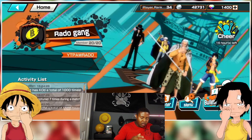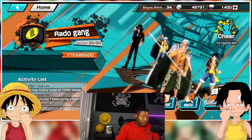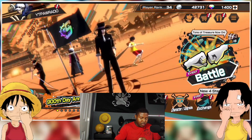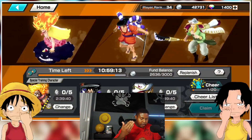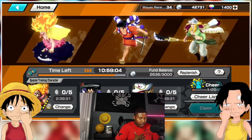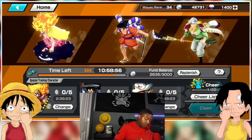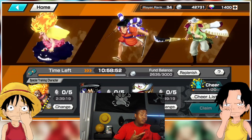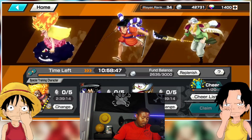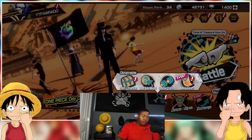Another thing you want to make sure you're doing if you're prepping for the 2.5 anniversary is to be in a guild, or alliance as it's called here. You can send cheers and talk to alliance members. Whenever you're doing special training, once you rack up 10 cheers you can speed up the process of raising the levels for your units. Right now it's helping me — Big Mom has been leveling up fast. I've only pulled one copy of Whitebeard and one copy of Oden, but the alliance boost helps.